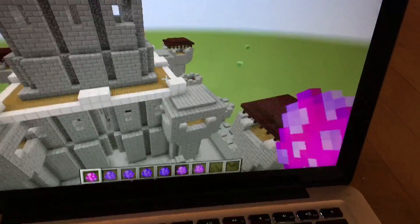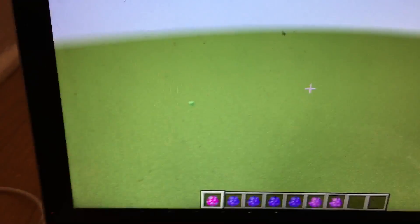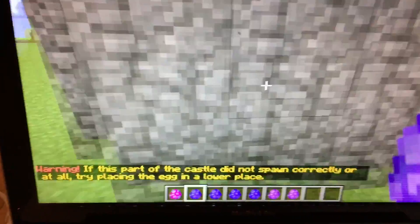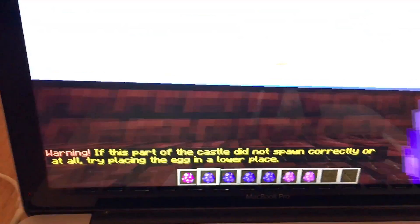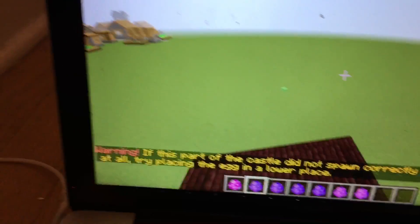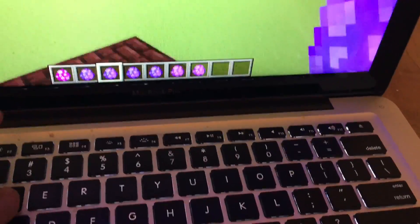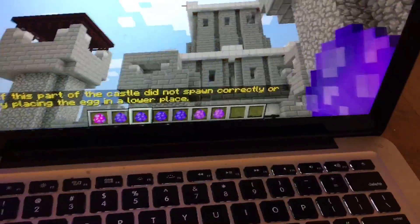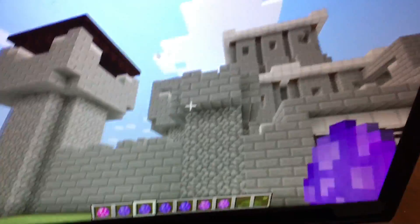That's kind of disappointing because I thought it would have a bunch of rooms. Anyway, I'll drop down here — there's a tower, it's a pretty cool tower. Looking at all this stuff — do I have small towers in the castle? Oh yeah, I do have small towers, look right here, this is a small tower.